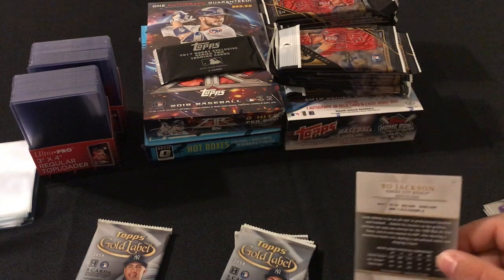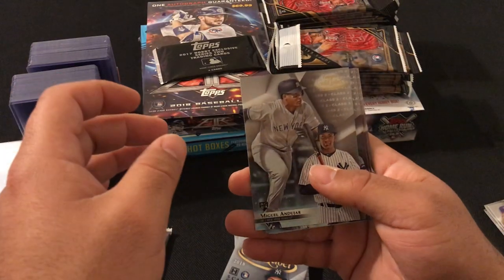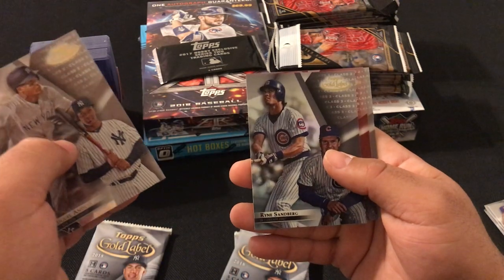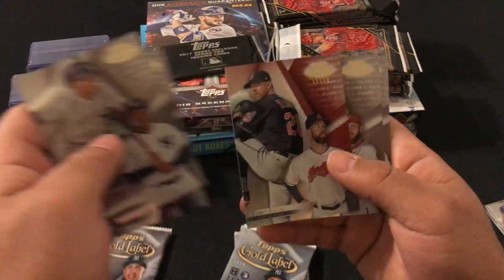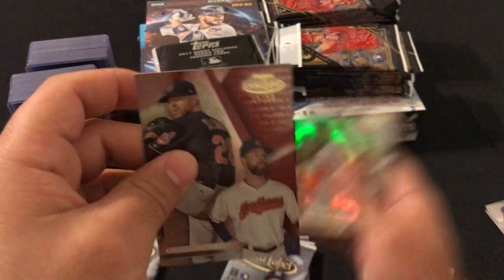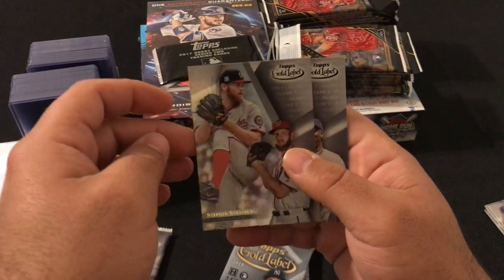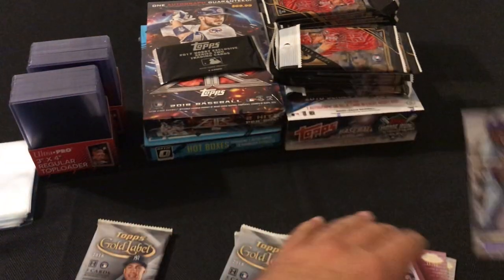Third pack: Miguel Andujar Class 2, Ryne Sandberg Class 3, a red Corey Kluber numbered out of 50, Strasburg Class 1, and Bo Jackson Class 1.